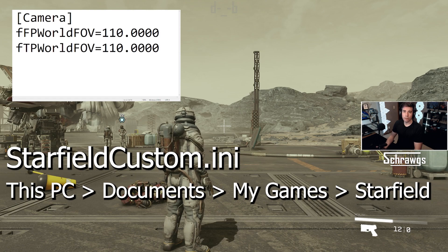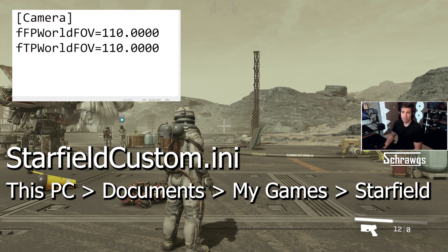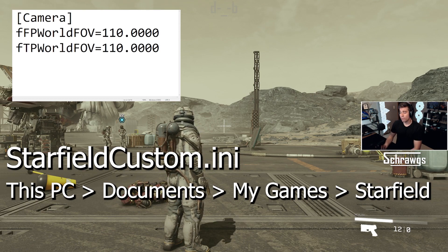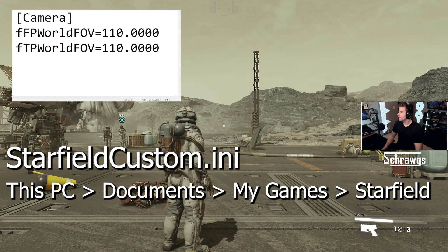The number is your FOV value — I have this set at 110. By default the game is probably around 70 or 80. I typically like to have around 100 to 110 FOV. I haven't played around with this much, but I would guess the max is maybe around 120. You can play around with that and set different settings.